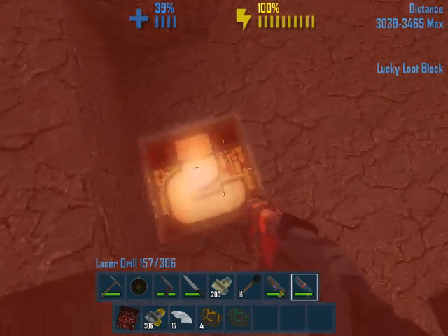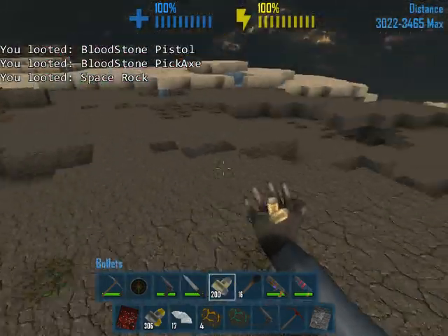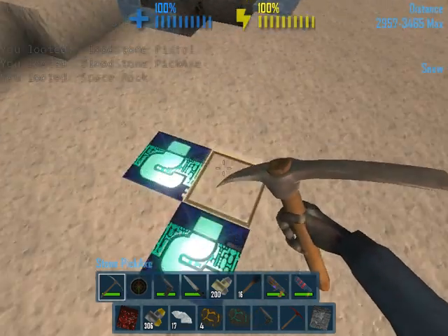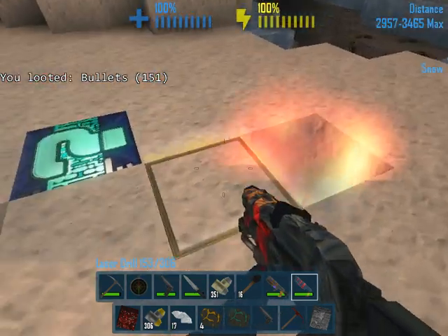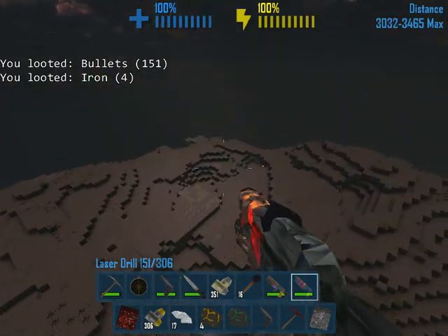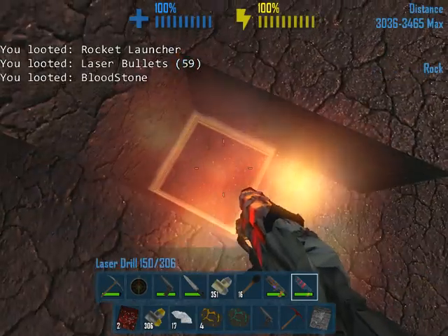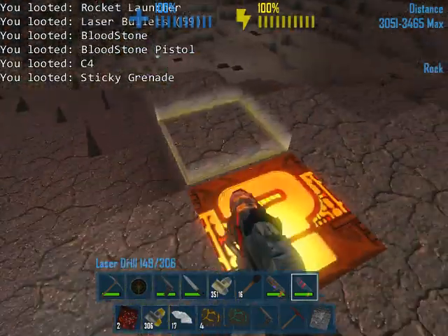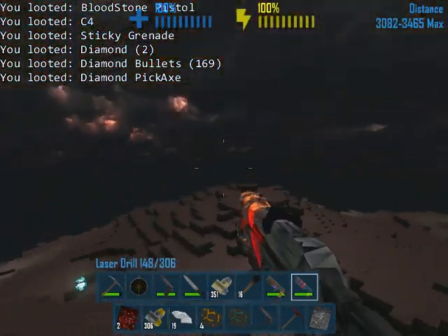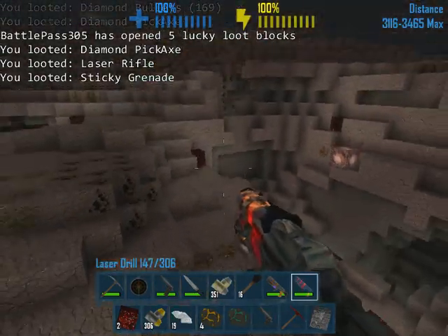Look at this - a lucky block! Let's try this out. This gives you better stuff than the normal ones. Bloodstone pickaxe, bloodstone pistol, and space rock. Jesus Christ. Imagine if we found one of those in the first episode and we opened it up and got that - that would be insane. Normal loot blocks - now that you guys have seen the lucky loot block, those are basically useless. But they're very rare. And as I say that, I see three. Let's open these up, see what it gives us. Laser bullets, rocket launcher, and bloodstone. Bloodstone pistol, C4, and a sticky grenade. And diamond bullets and a diamond pickaxe. They give you a lot of good stuff, but like I said, they are rare. And again, we just find one straight away. Diamond pickaxe, laser rifle, and a sticky grenade.